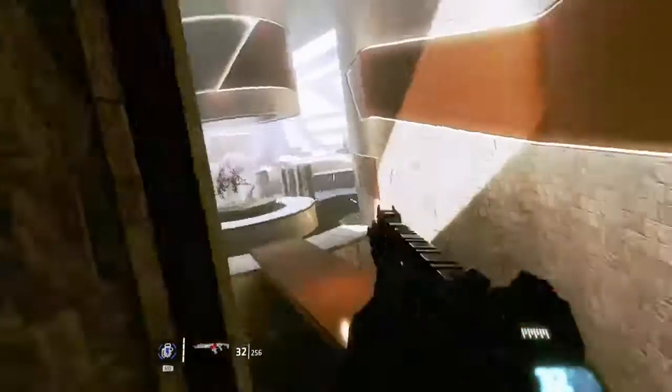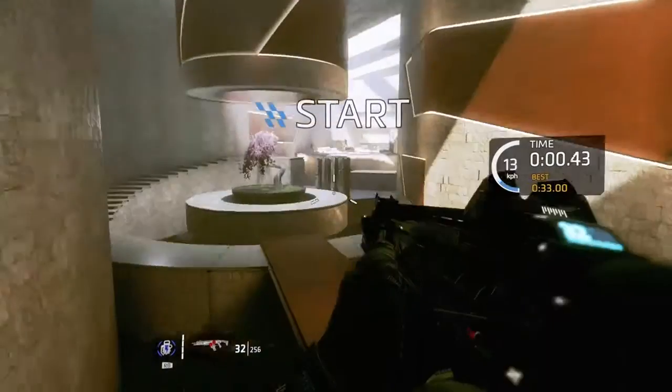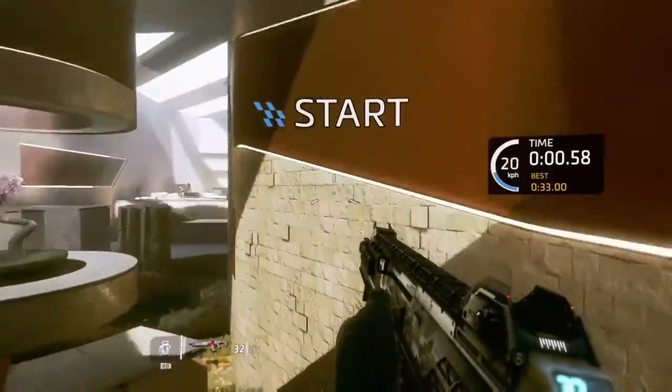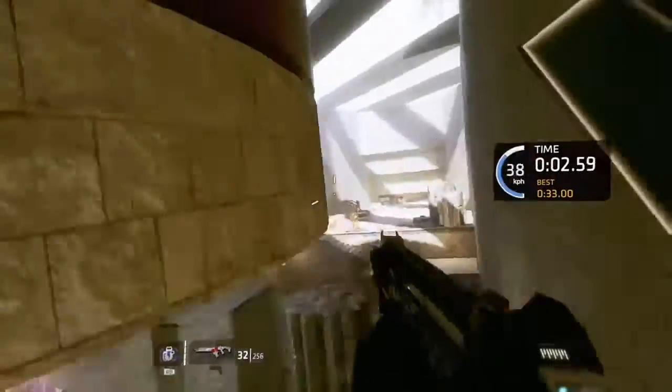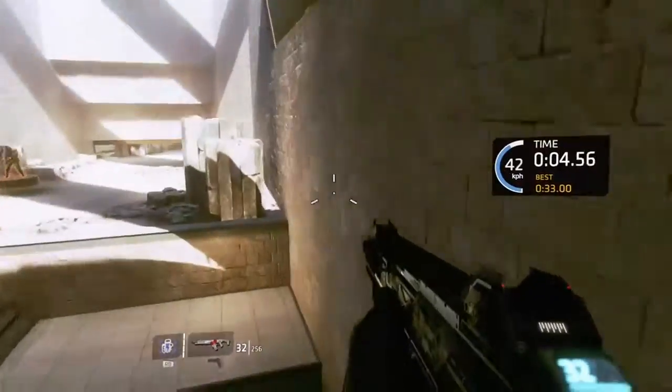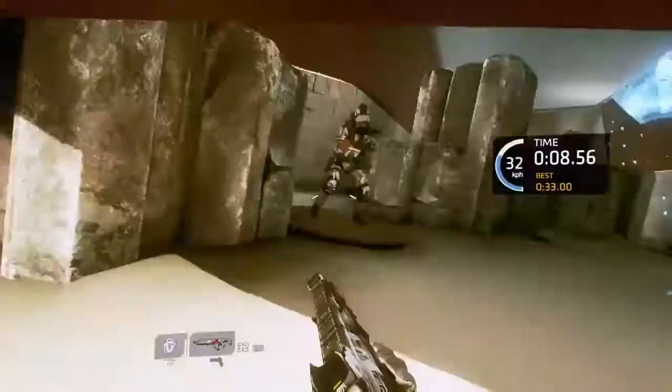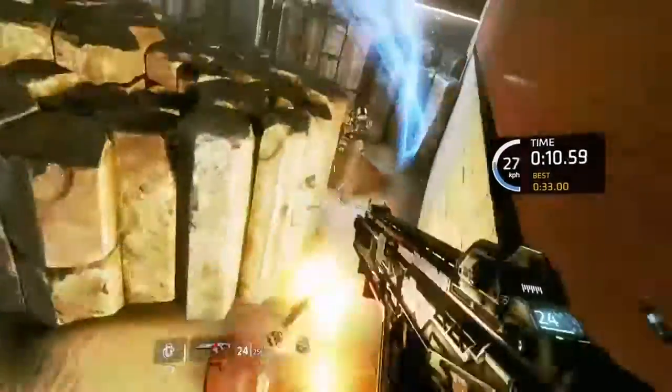Hey, what's up guys, just going to do a short video about the Pilot Gauntlet on Titanfall 2 and how to get the achievement for the top 3 scoreboard. I've already done this one time so you won't see the achievement pop. This particular ghost I'm following is doing slide jumps and bounces, but the one before it takes a similar path, and that's the achievement we're after anyway.